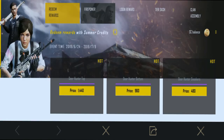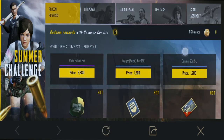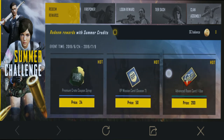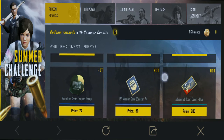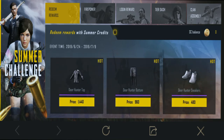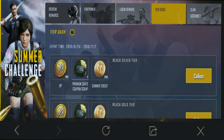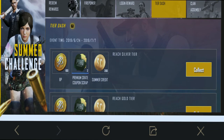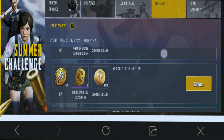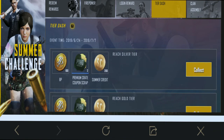The redeem reward sections include Firepower, Login Reward, Tier Dash. Here you can see the Gold tier, Platinum tier, and Diamond tier.